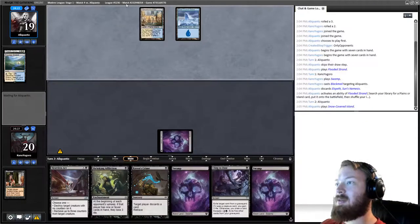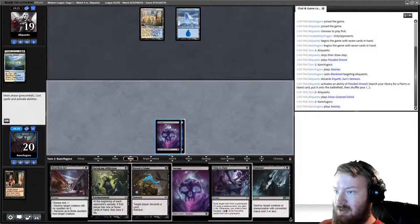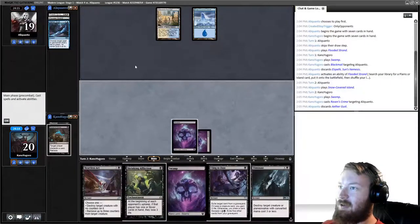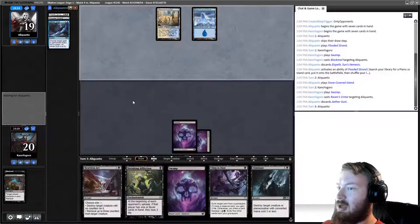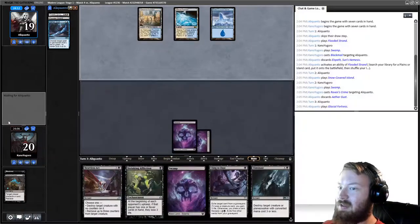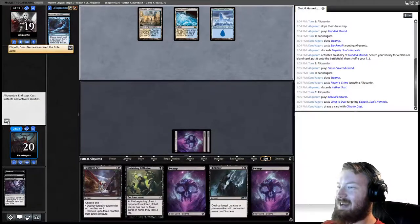We draw Eliminate, which may or may not be good here. We make them discard — they discard Aethergust. I'm going to pass the turn without casting Raven's Crime — I really want to make a third land drop next turn. I don't want to run Shrieking Affliction right into countermagic. We're going to try to Cling to Dust Elspeth at end step since it's a repeated value engine from the grave — if they blow a counterspell on it, that's fine.